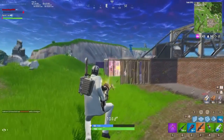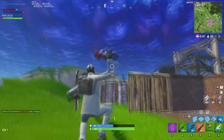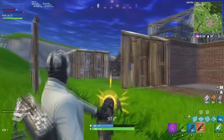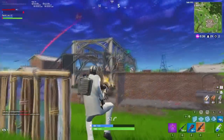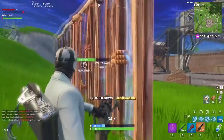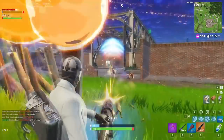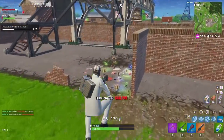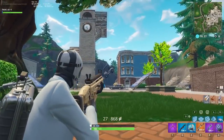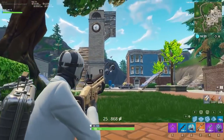When tracking an opponent, really focus on trying to keep your crosshair centered on the enemy at all times. It's easy to get distracted by any number of things while fighting, so try to maintain as much focus as possible on crosshair placement. On PC, lowering your sensitivity can help a ton with successfully tracking moving opponents. A cool way to practice this is in playground with some bouncers and an ATK.